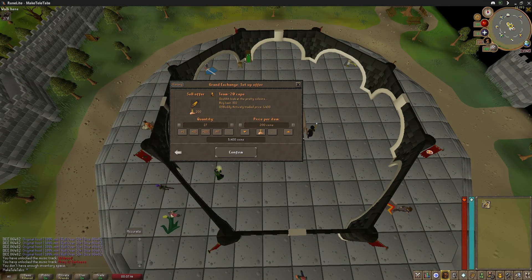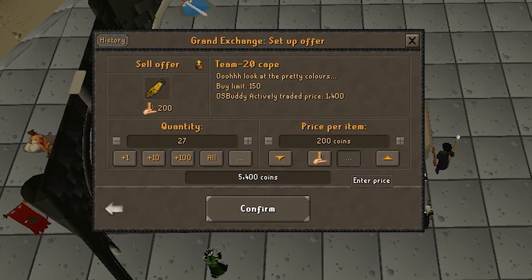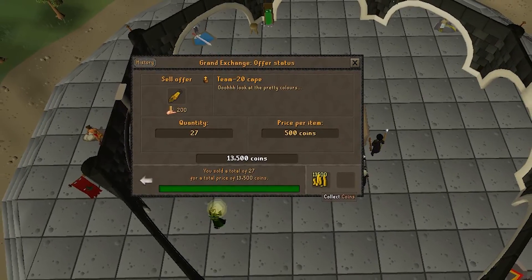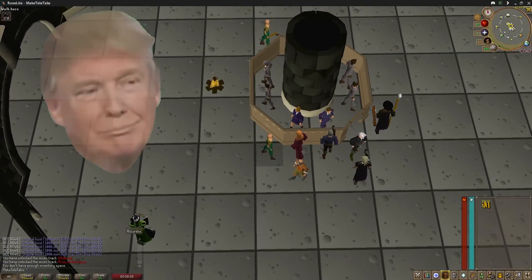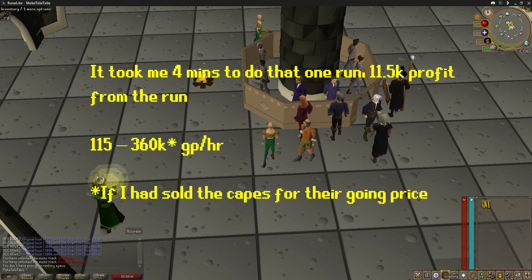I noticed the team capes are selling for pretty high — I could sell them for 1,400 GP each if I wanted to wait. I just insta-sold them based on the GE tracker price and they insta-sold at 500 each, giving about 11,500 GP profit. So the profit was about 115k an hour, but if I had sold them at the higher price I could have made about 360k per hour.